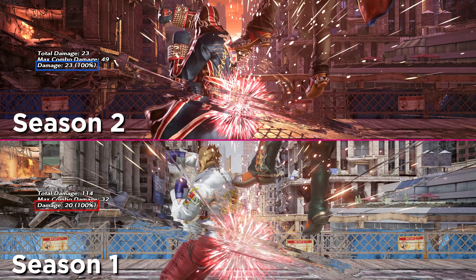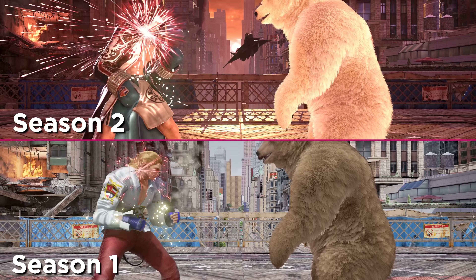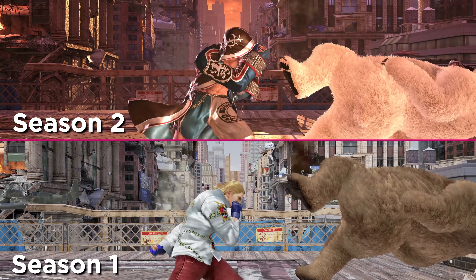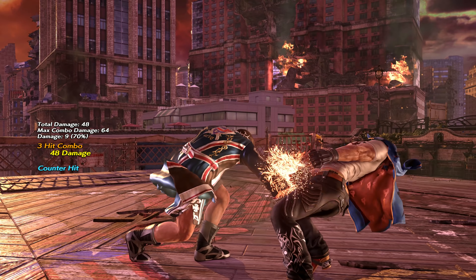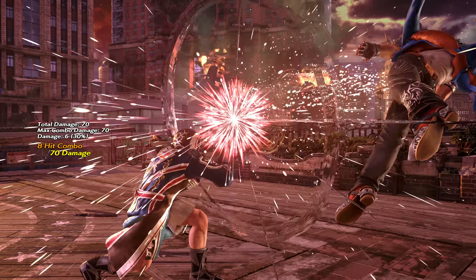Some other nice buffs are that his flicker jabs, peekaboo df1, and peekaboo df2 now all deal more damage. The flicker jabs in particular are key moves used in a lot of Steve's combos, so the damage buffs definitely add up. Flicker jabs also have less pushback on hit, which makes squeezing one more into his bread and butter completely consistent now.